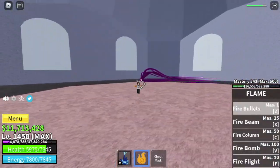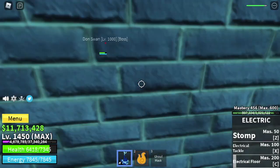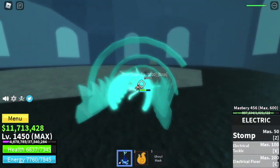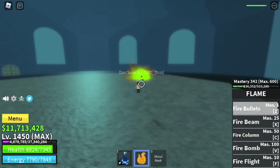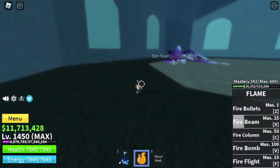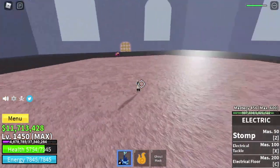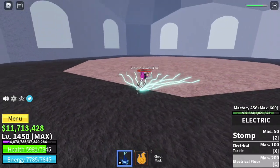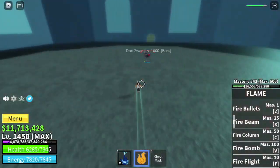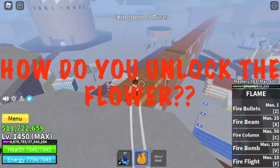It's kind of easy to defeat — just dodge sideways, don't stay in one place. If you can dodge that skill, most likely you will defeat this boss. I'm not sure if it's an automatic drop, but the first time I beat this boss, I already unlocked the Swan.